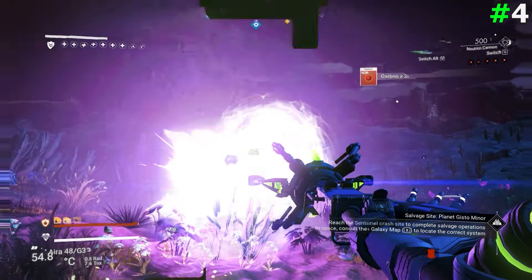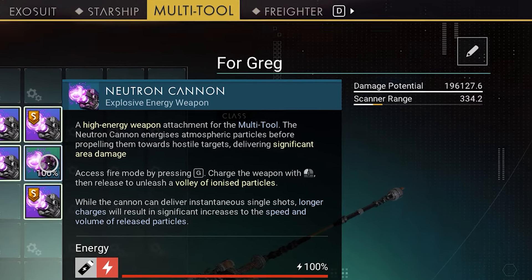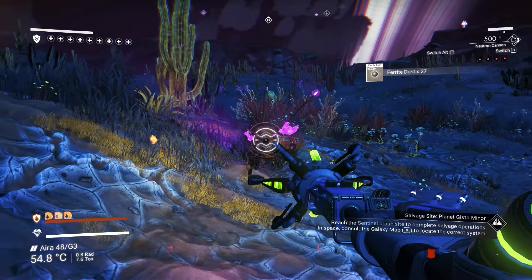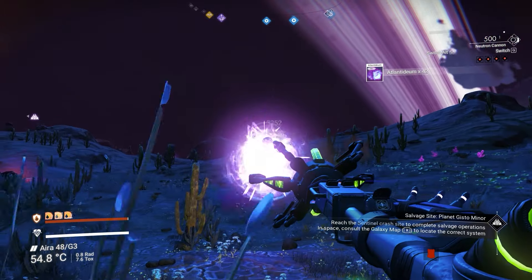The next tip is about the Neutron Cannon Upgrade. The Neutron Cannon Upgrade is very important in No Man's Sky because it's the only weapon right now where you can reach almost 200 thousand in damage bonus. It's a very good upgrade against Sentinels, and it has become everyone's favorite recently.